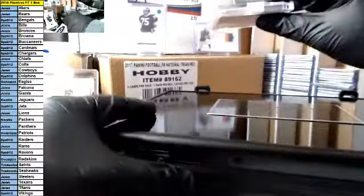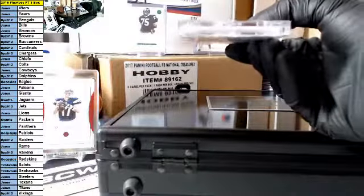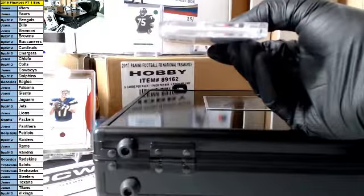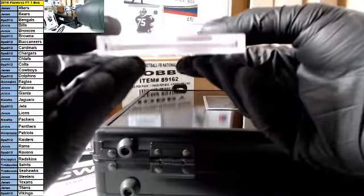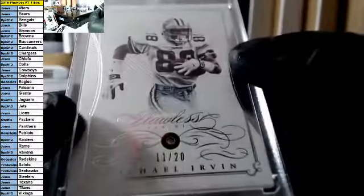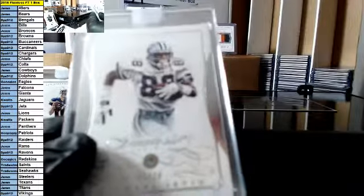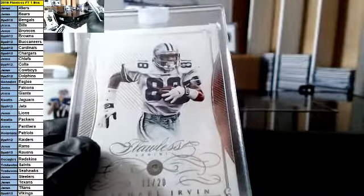I want to see who's on the top though. Okay, I see. We will do this one. Sorry for the language but this pisses me off — here we go. For my Cowboys, how about 11 of 20 Michael Irvin, diamond. Congrats Jaren. You know what, I'm taking some of these down because we're going to need the stands.